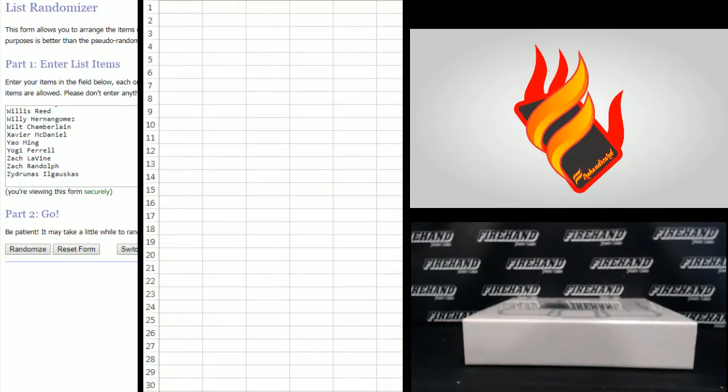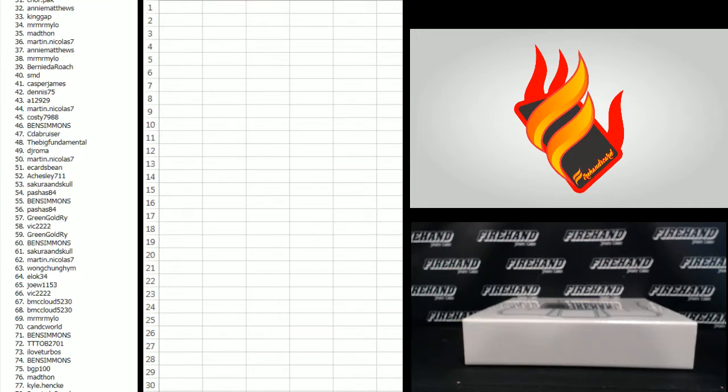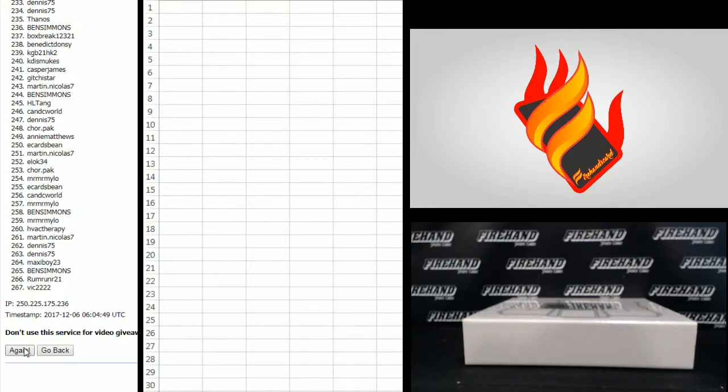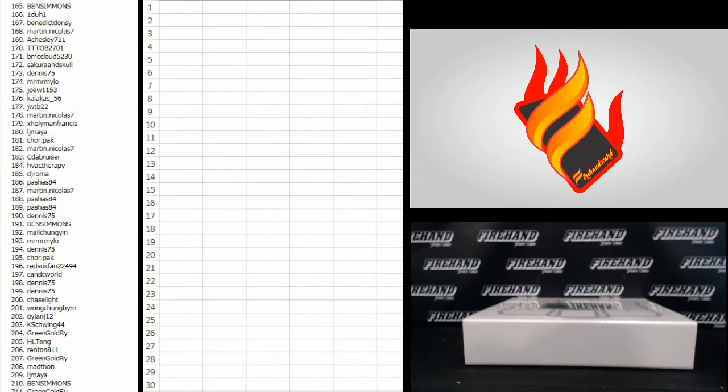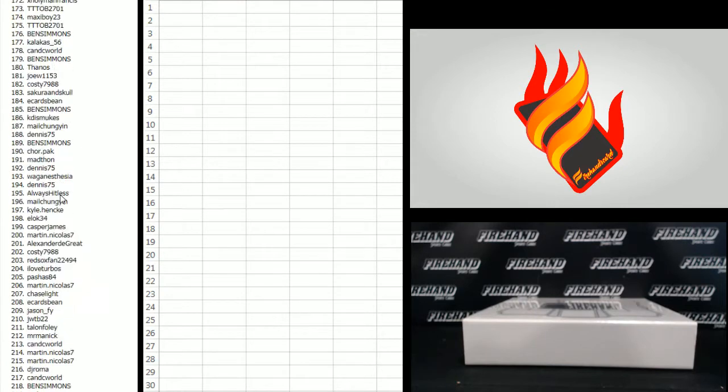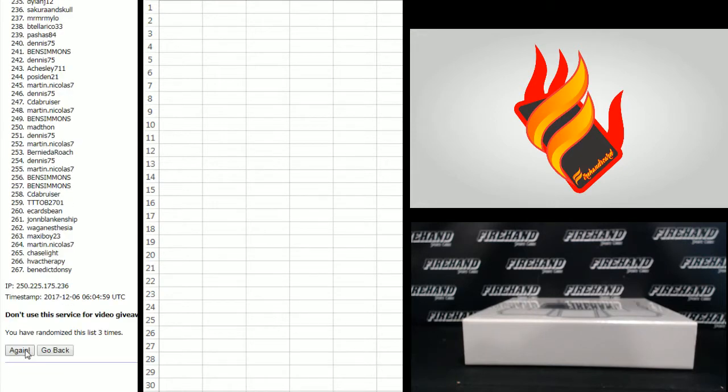267 names. We're going to start with Martin Nicholas on the bottom, DJ rolling up top — 4 times. 1... 2... 3... and last one. Good luck. 4.